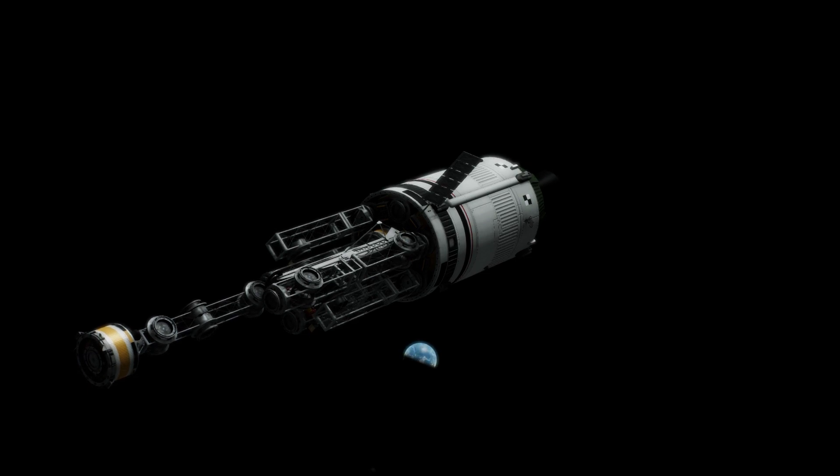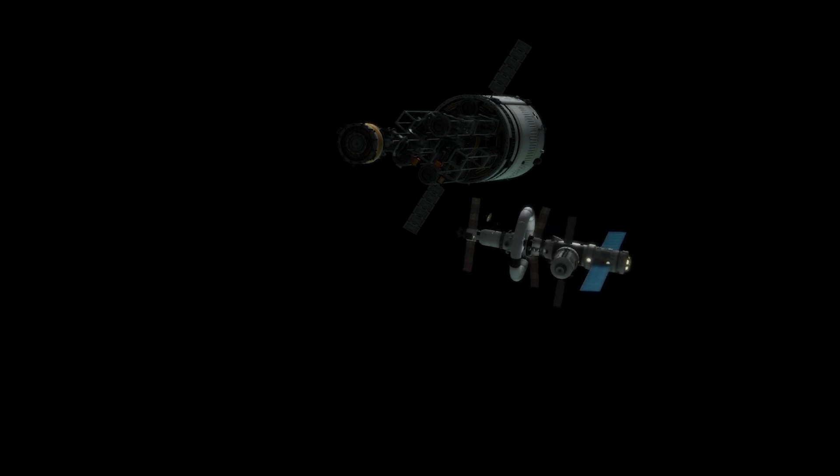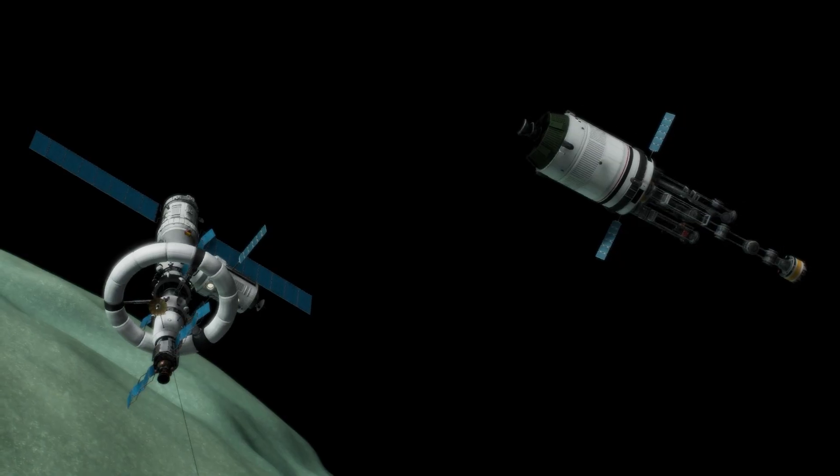The truss work is all flat-packed, kind of IKEA style, where everything arrives docked separately and needs to be assembled on site. First and foremost, we're going to need to break the station in half to be able to fit the truss assembly in the middle here. I had planned this out in the vehicle assembly building in-game, and I just kind of executed the operations I planned ahead of time.